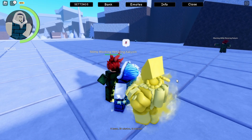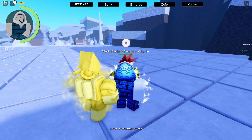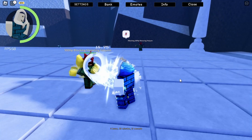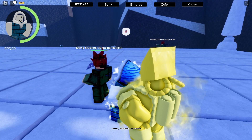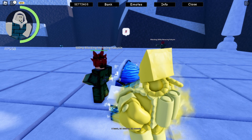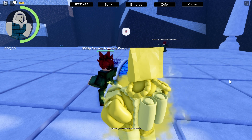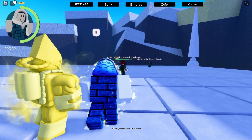Next is Re-strike — you click R. The World strikes the enemy with a fast, incredibly powerful punch, knocking the opponent back and dealing its set amount of damage.